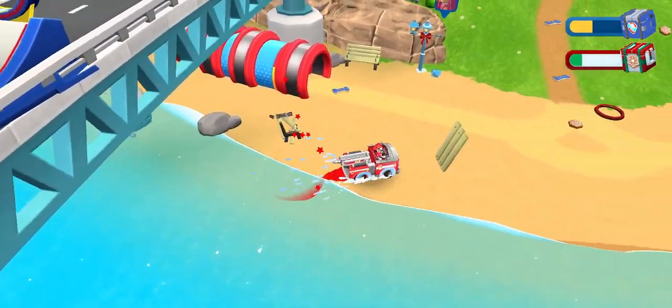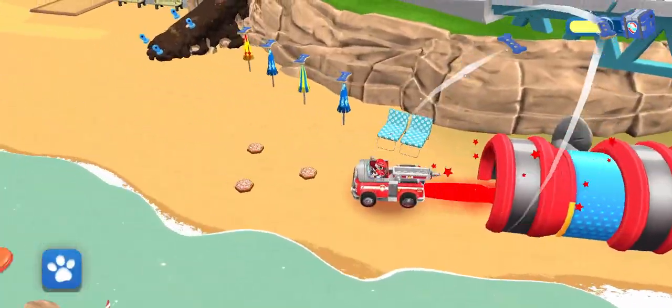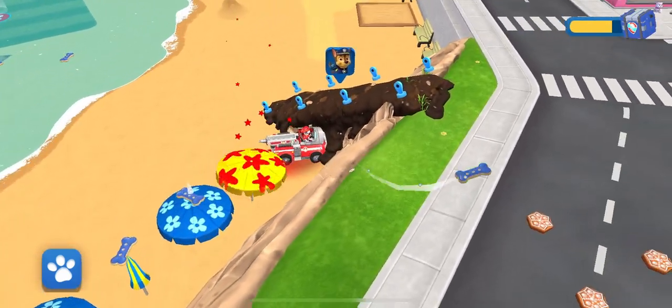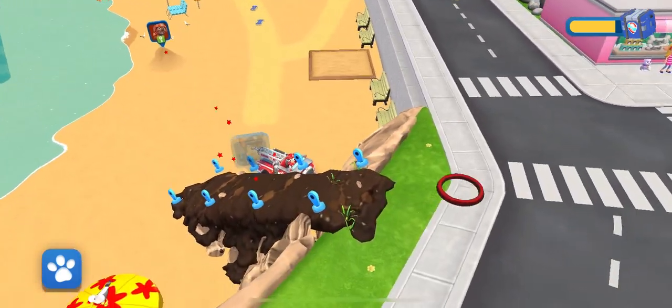Drive over these packs to set a ski run! When you're underneath the corn cobs, catch them! Ready to go, pup! Nice! Whoa! You can build a sandcastle here! Just bring any sandbucket you find to the castle platform!